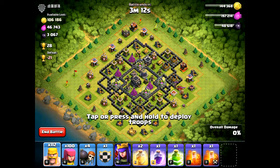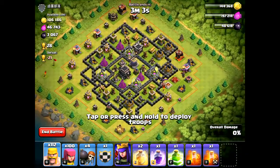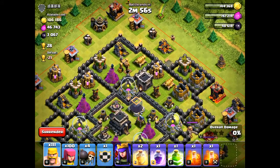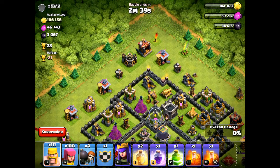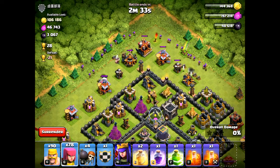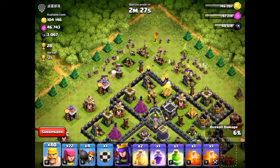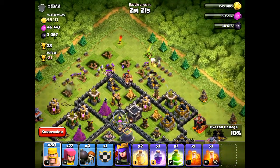We found a base where the heroes are on the outside, so we don't have to worry about them. First we're going to check for clan castle troops — this person doesn't have any. The first thing you want to do is clear the outside structures with about 20 barbarians and 20 archers, then make your path into the middle with 4 wallbreakers, and deploy your giants so they tank for your archers and barbarians.